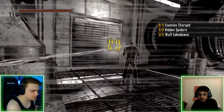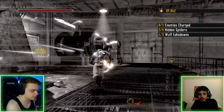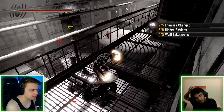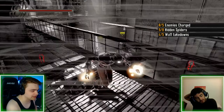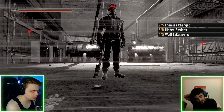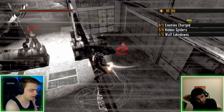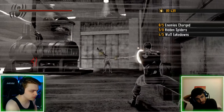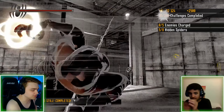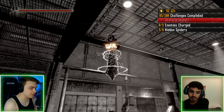Now that's a wall takedown! Nice — let's try that. There you go! One more wall takedown and we should be good. I don't think we're going to do the enemy charge challenge because we can actually fight these guys now. I'll get rid of this guy with the wall takedown — come on — yes! There we go! Good. There's another hidden spider down there.